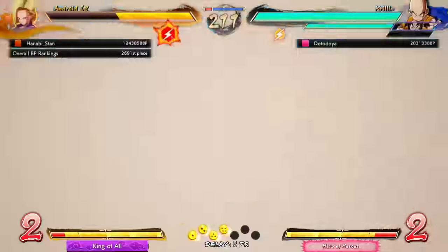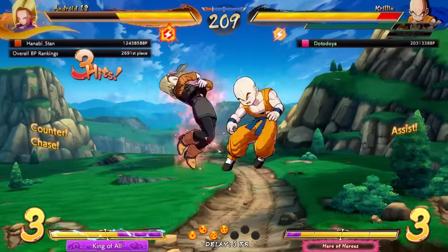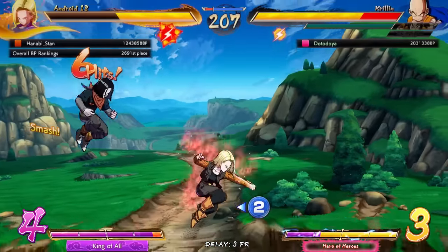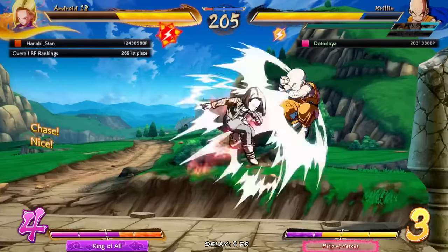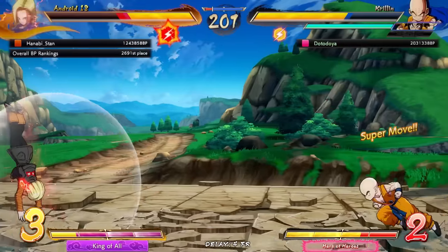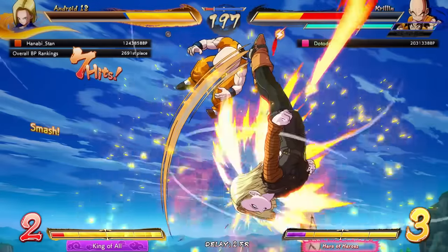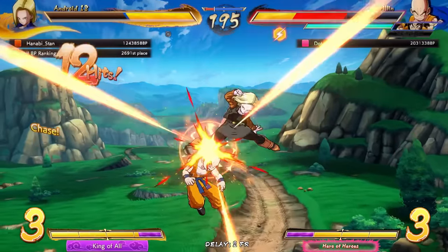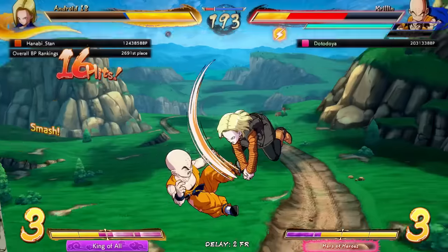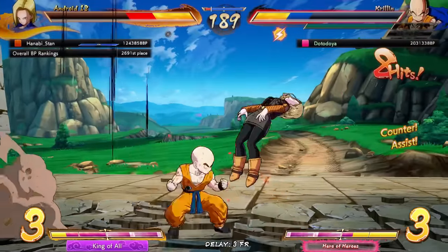How do we start — just a super dash? A really nice follow-up super dash. I tried to dash over and get that 2S — I was worried about the super dash there. Not falling for it. Bad reflect, and we are just in — I think that was the last bit of sparking too. Did the vanish kick go off? Level three probably would have killed there — actually I don't know.